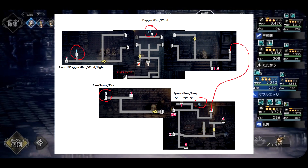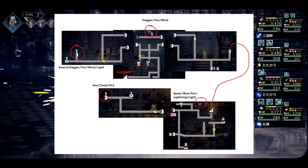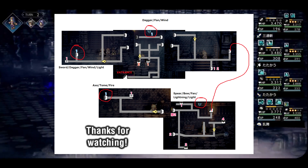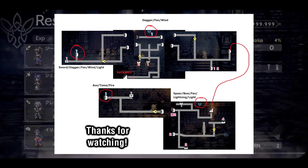You guys are probably going to want the weaknesses for the symbol enemies so that you can farm for those Sacred weapons, so here you go. I'm going to go ahead and leave these up on screen while I do the outro. So that covers everything for the weapon guide addendum for patch 1.3.0.